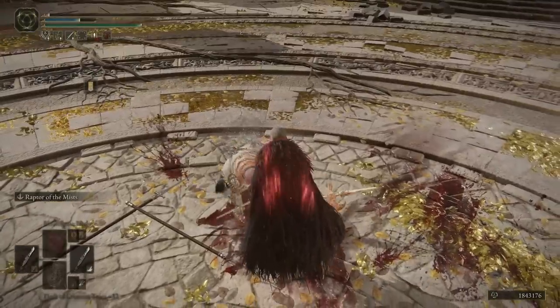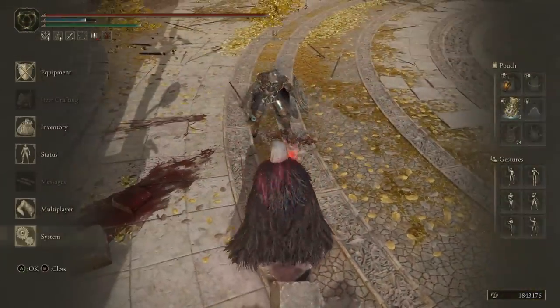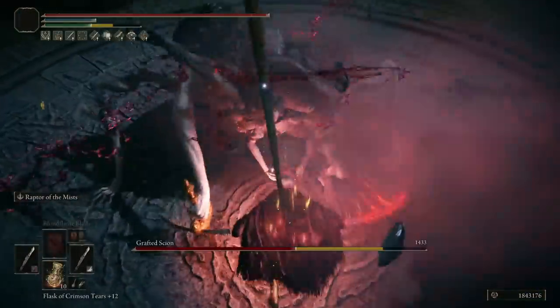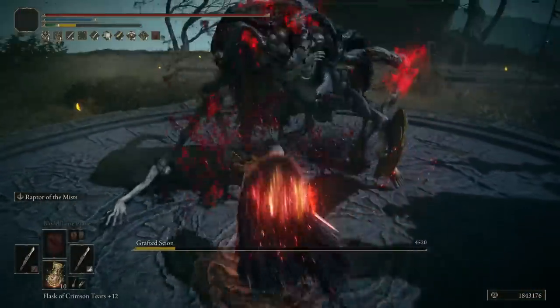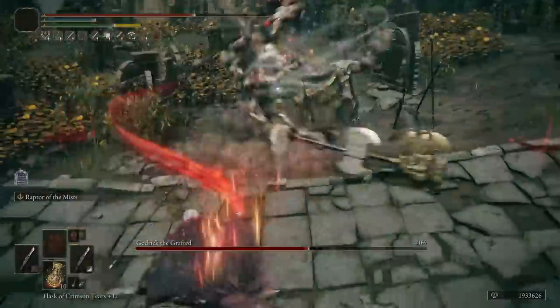The curved sword was already one of the best weapon types in the game, and they've made it so much better in this patch. For what the Scavenger's Curved Swords generally do — status building — they are now better at that. They were already one of the best, if not the best. So it has to be on the list, and it's number 5 for me.